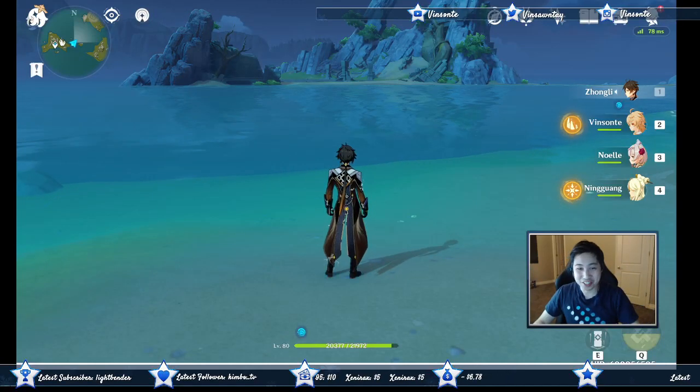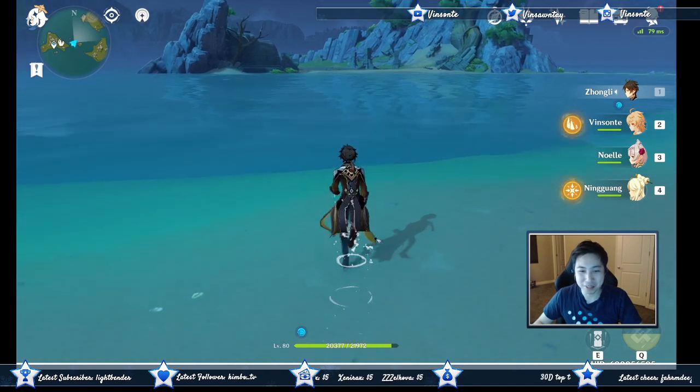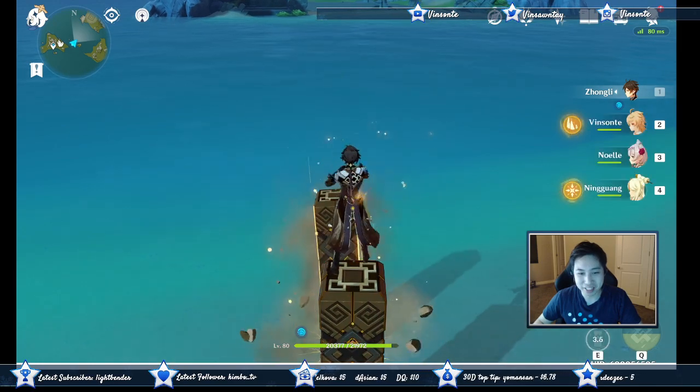Hey Basate, you know what's the best thing to use for a C1 Zhongli? You don't need Mona anymore — you can just hop from pillar to pillar. And then you can get into swimming distance and you don't even need Mona or anything. You can make it across.